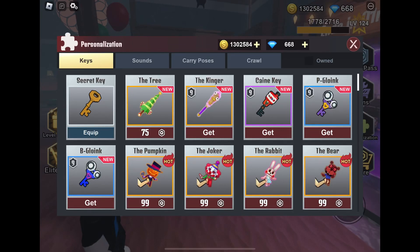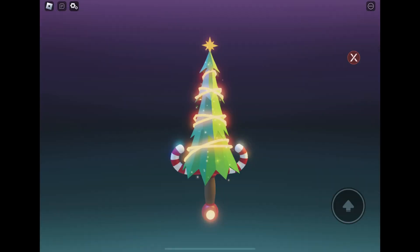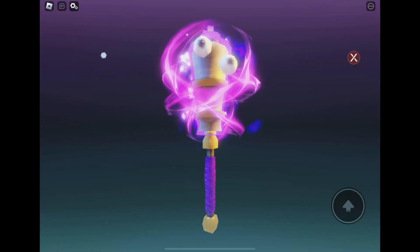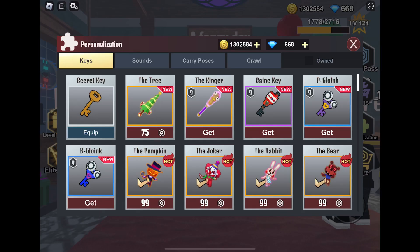Hi crystals, welcome to my channel. Today we're on Keys Roblox and we're going to check out some of the keys because they've added some new ones. This one's called the Tree, this one is called the Kinger Cane key, the P Gloink, and the B Gloink.